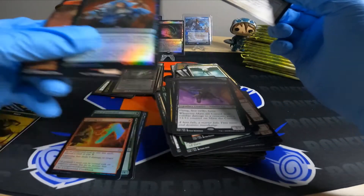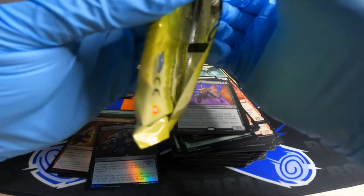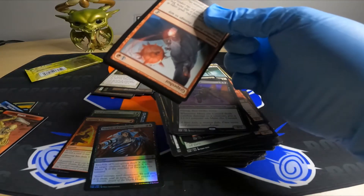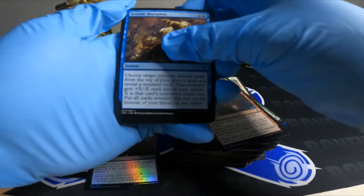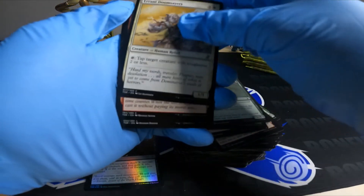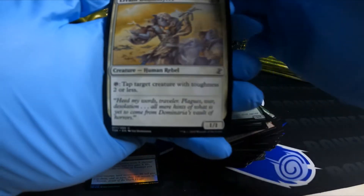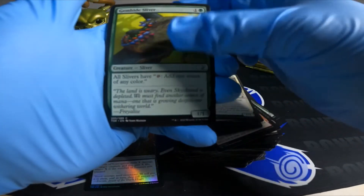Foil Tendrils of Corruption. Grapeshot — makes me want a grape soda right now. It's a cool looking card. At first I thought they were like cats or something — must be seeing things. Sliver.